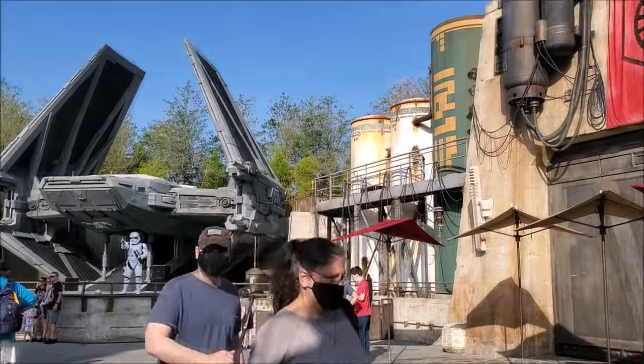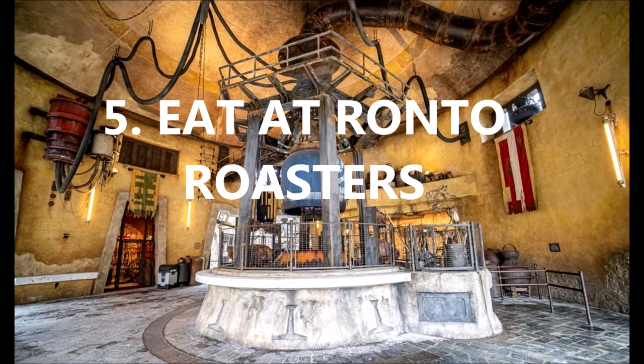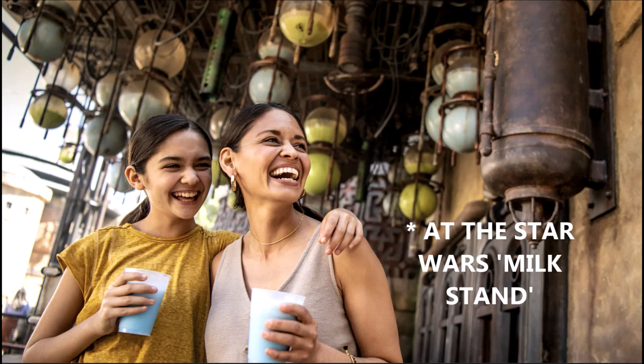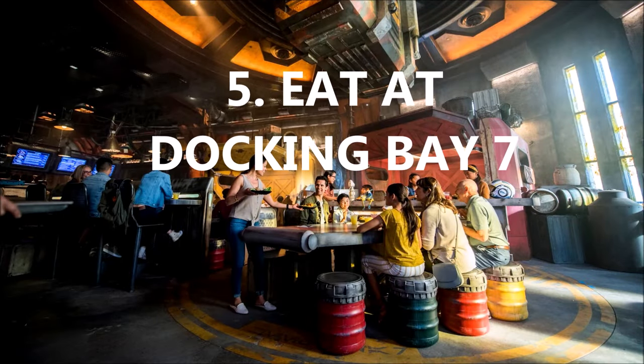Number five — eating, because we always have to eat. Use your mobile order app to order food from either Ronto Roasters or Docking Bay 7 Food and Cargo. Ronto Roasters is a walk-up restaurant where you can get in line, order some food, and walk around. Make sure you get a glass of blue milk while you're there. Docking Bay 7 Food and Cargo is a sit-down restaurant — it can be pretty packed — but of the places to eat in Galaxy's Edge, those are the two where you want to go.